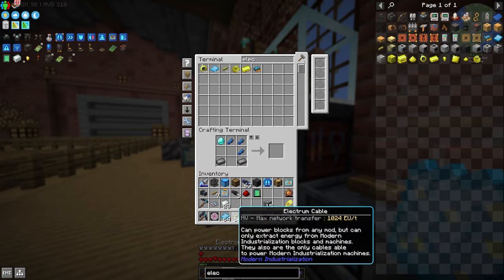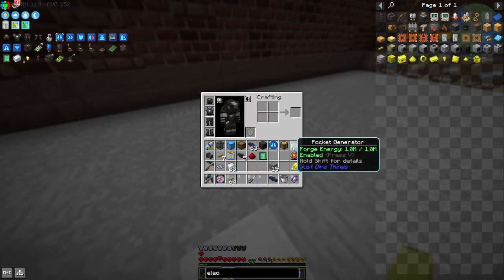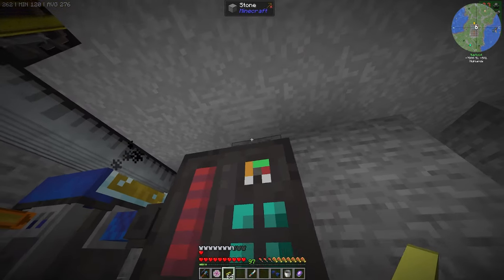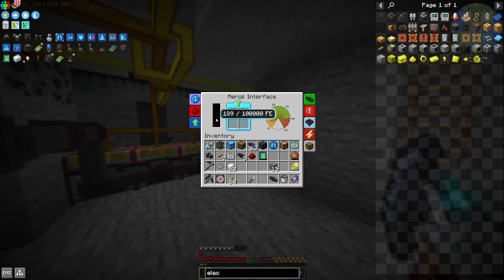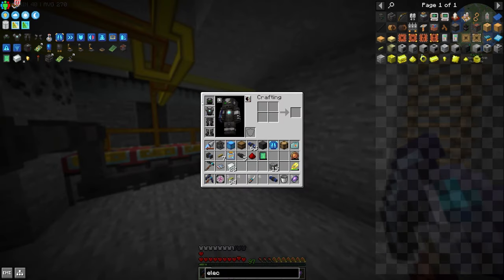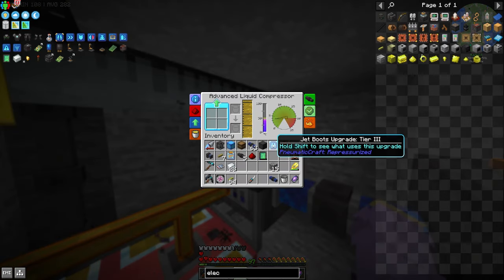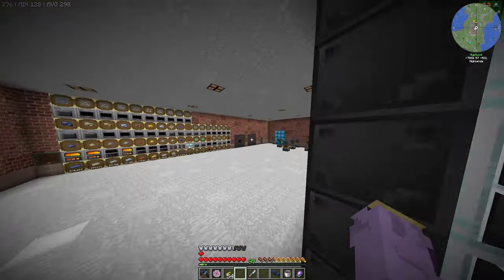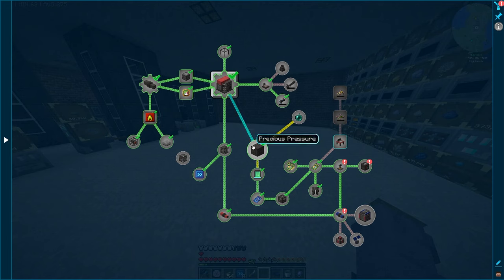I'll pipe it out and set up the aerial interface. I do need wire. I have a pocket generator with trinite fuel — that was a bit useless, but my pocket generator charges my pickaxe. This aerial interface will also charge my pickaxe once connected to power — super nice. Just gotta connect it up to power. It's slowly getting FE and charging items in my inventory. It also charges with pressure. This just needs a security upgrade and some speed upgrades.